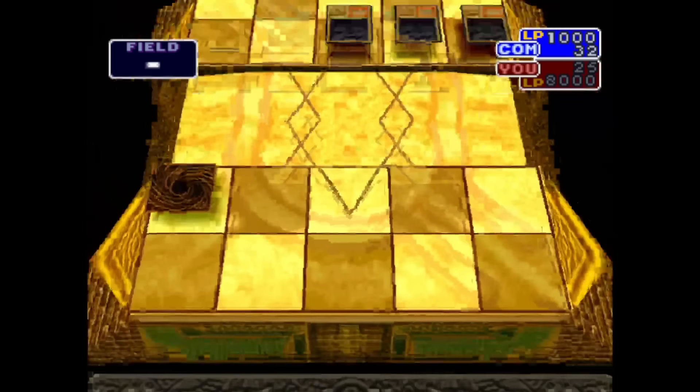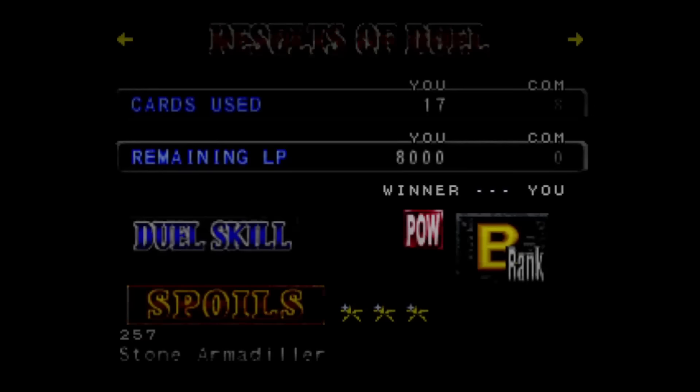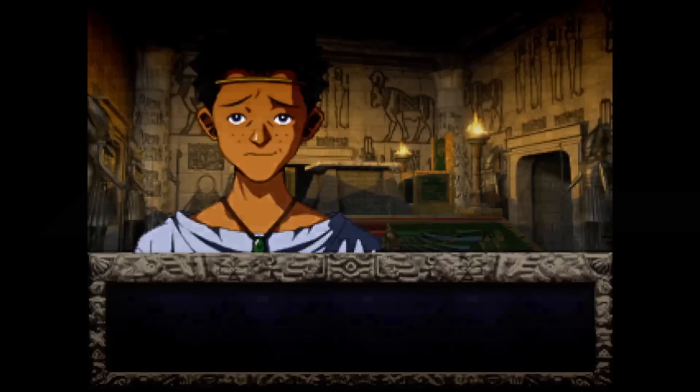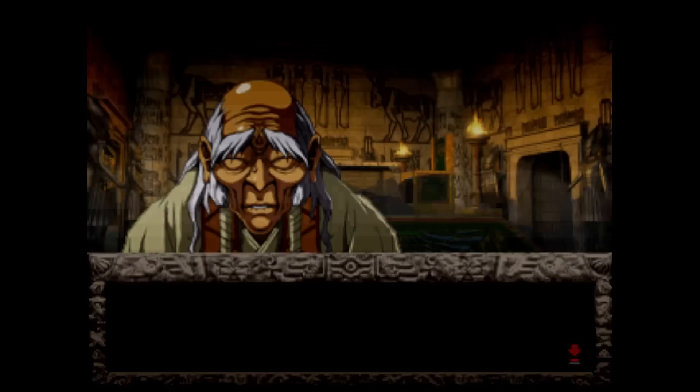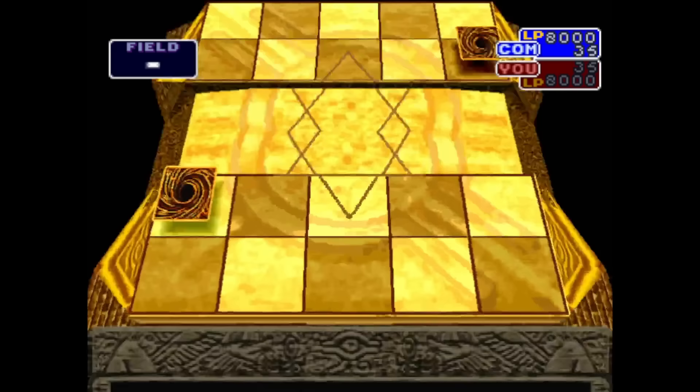We're down to our last two turns. Malai Ruka sets nothing, and we fire off a Raigeki to speed things up. We attack with Cherubin and Fire Knight and we win, getting a Stone Armadilla. We are now up against Old Greg — with the illusion of being senile, I think Old Greg is one of our best recruits.